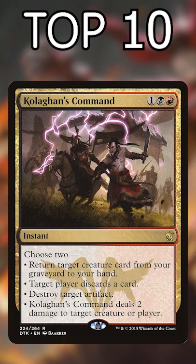Number 9: Kologon's Command. This is even more versatile with 4 modes. It's an almost guaranteed 2 for 1.